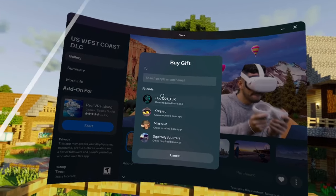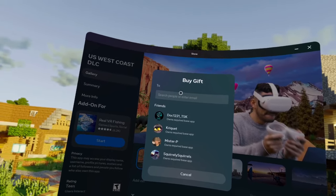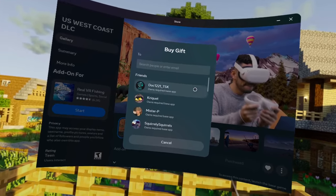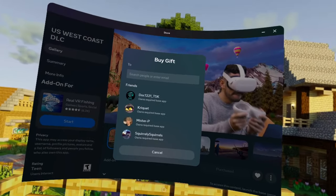Or if you just select them in your friends list, you can purchase the DLC for them that way. And that is how you can purchase a DLC for your friends and family to come out and do some fishing with you on Real VR Fishing.